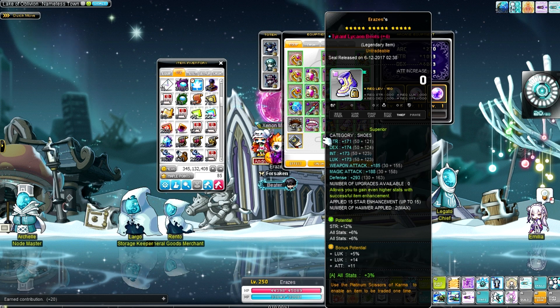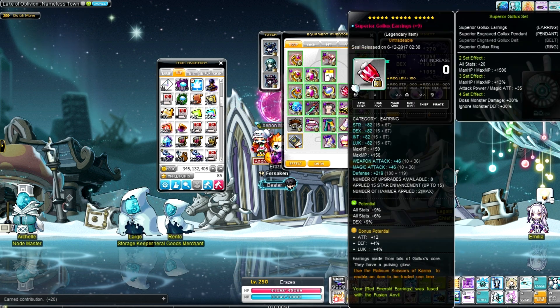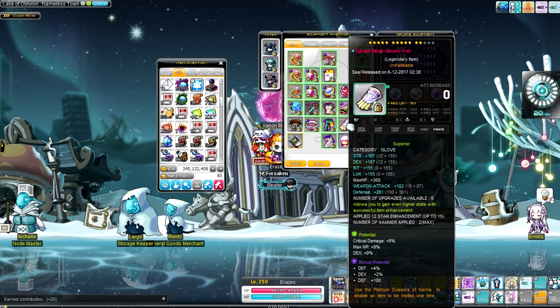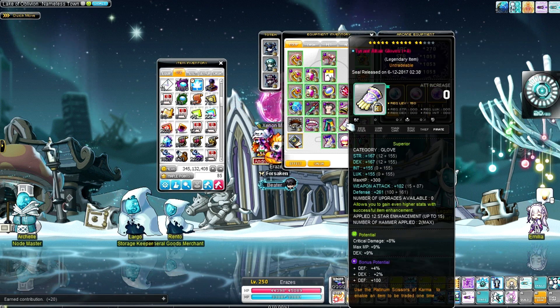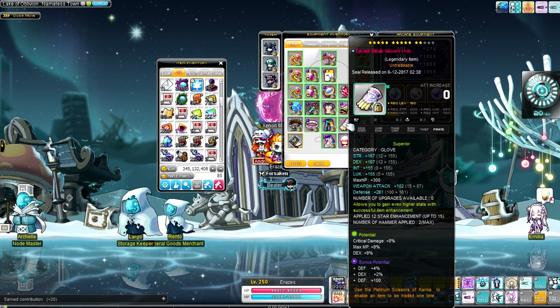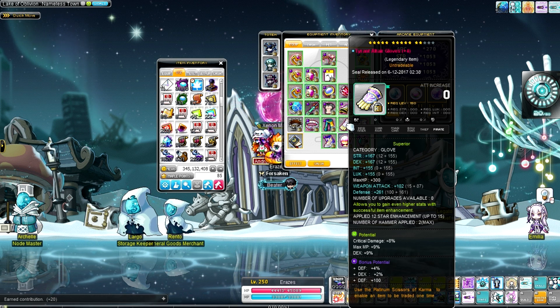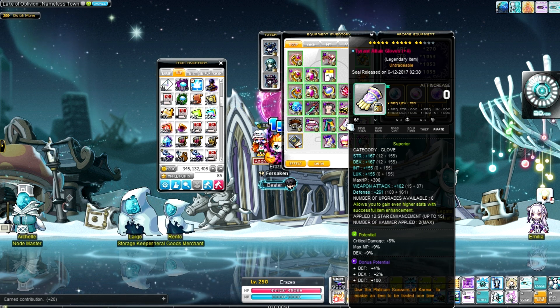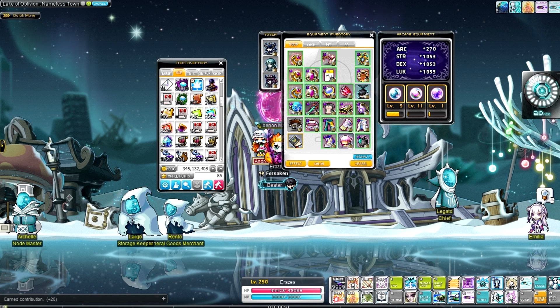15 star tyrant boots, superior Golex earrings, tinkerer shoulder, 12 star gloves — so this is the other item that I'd want to use no-booms on. I feel like I should work on the bonus potential there because 2% dex probably isn't the best I could go with. I could probably just land on some weapon attack and that would be better.